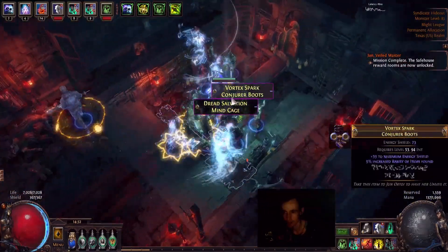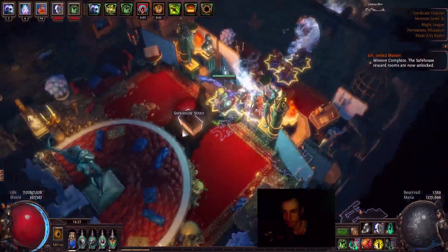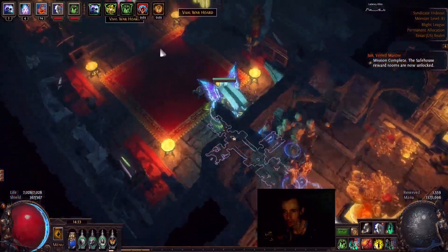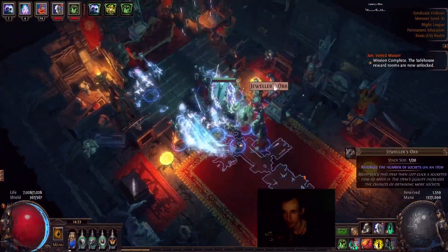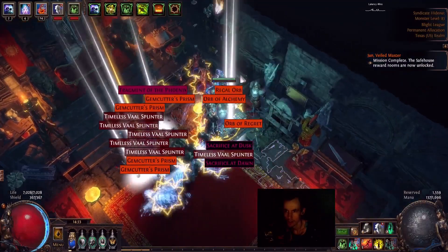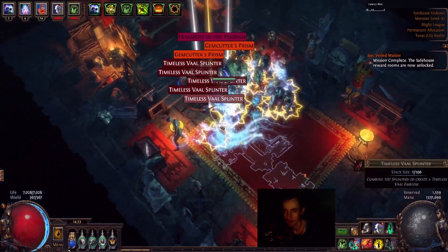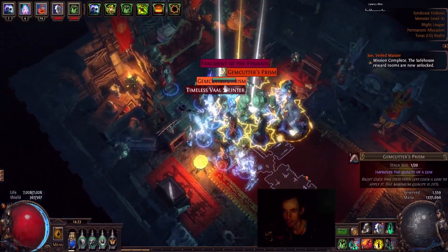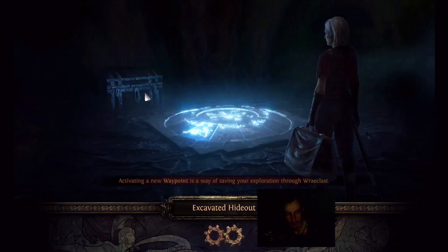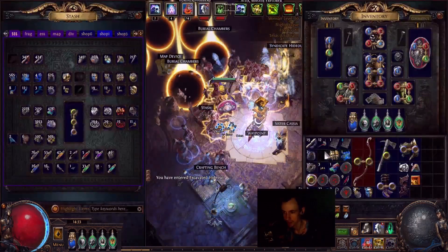Safehouse stash — got some extra unveil items and Engineer Shards. It has gems, currency, and frags — that's really cool. It even included ones from Legion. Fragment of the Phoenix too? Wow. You could actually unlock Shaper without even killing the Guardians.